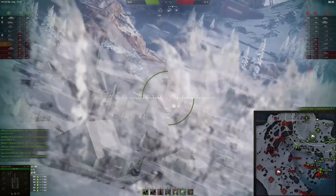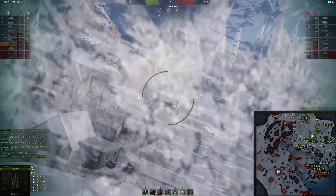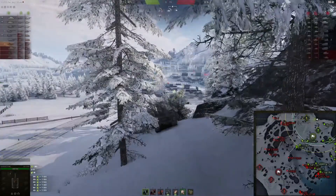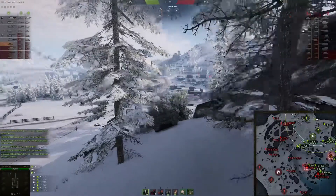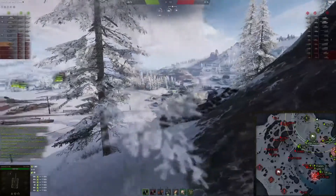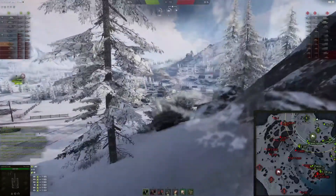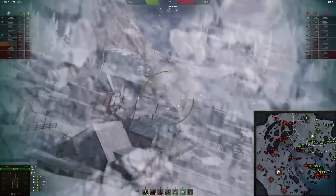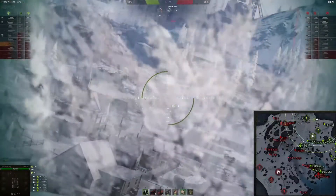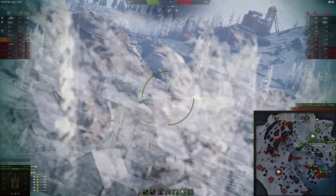Now we will just wait for them to come out from the city. Hopefully I will have the view range to spot them before they spot me, because I am not running any optics at the moment — I chose the camo build. So in the first slot I have ammo, in the second slot ventilation, and in the third slot the camo net. I am boosting the camo net with camouflage directives.